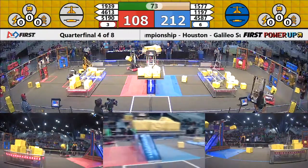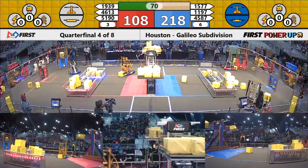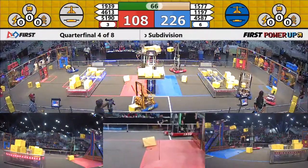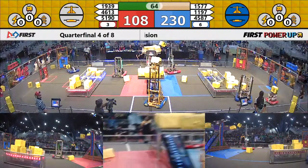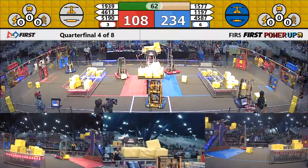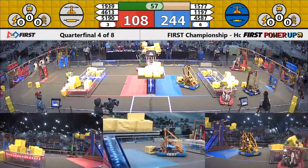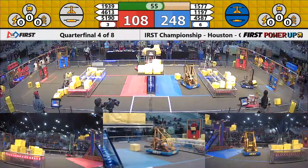Blue still has the scale. 39 has got a cube elevating. Jersey Voltage has a cube out, and they're heading around over to — where are they going? Jersey Voltage is going to the scale, and Blue still has the scale. 39 is trying to bring it back for Red. 108 to 245, big lead for Blue.